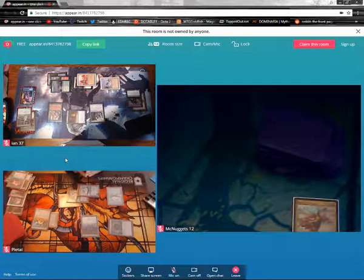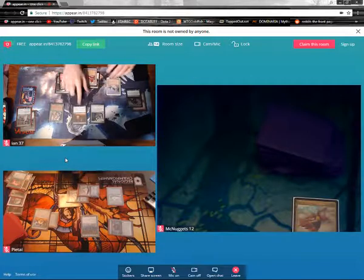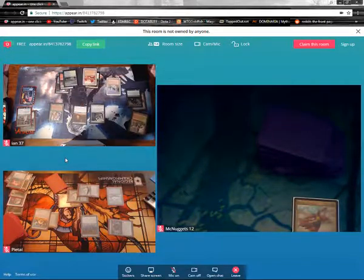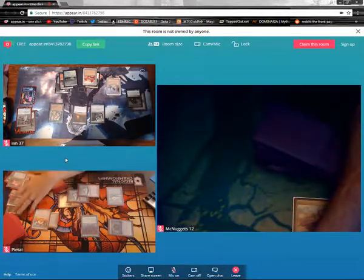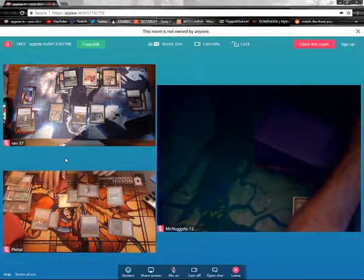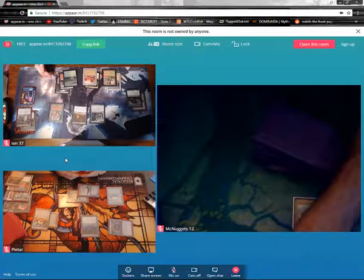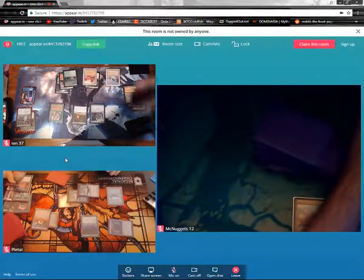Go to end step. Untap. Upkeep. Twilight Prophet trigger on the stack — reveal. Foothills. Take no damage, this goes to hand. Draw for turn. Let's play Wooded Foothills. Seven permanents. Crack it, pay one, go to 36. Grab a Bayou.